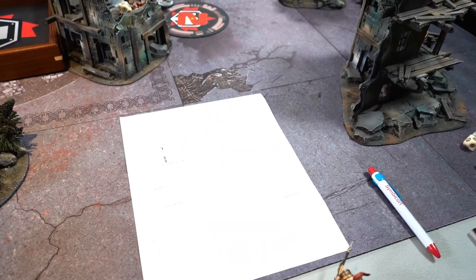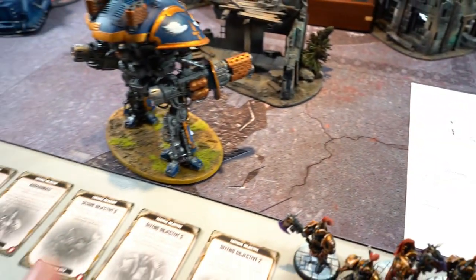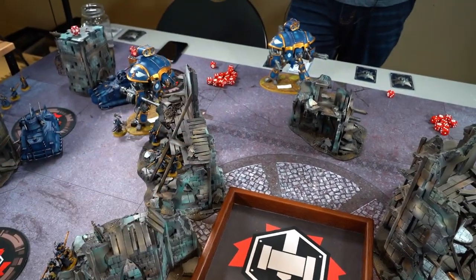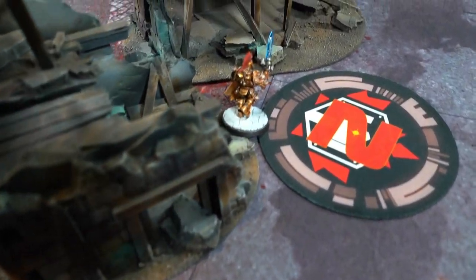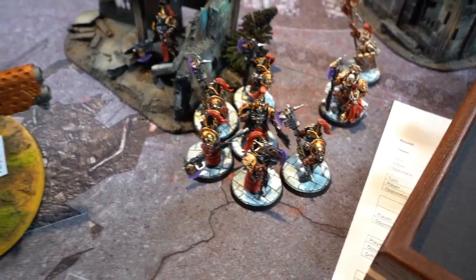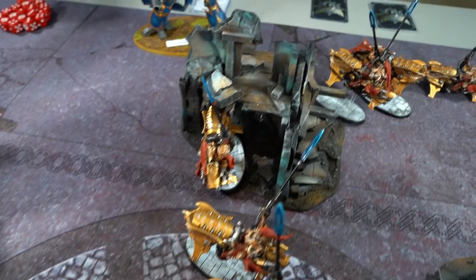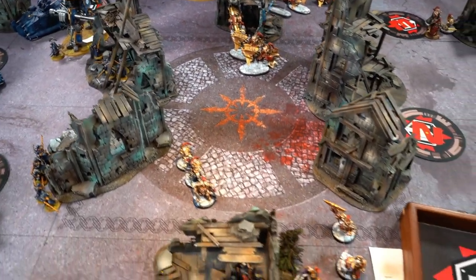Custodians turn two. My draw: Defend Two, Defend Five which I can't get, Secure Six, Assassinate, and Kingslayer - all Knights are characters and one is the warlord. I also burned two CP to switch two cards getting Secure Four. The Wardens and Vexilla advanced up, the Lord moved 12 inches, the Wardens homed in four inches from a Knight. The Allarus came down nine inches away. Bikes with 14-inch move are four inches from that Knight. Captain advanced to buffing position. Could be fireworks.